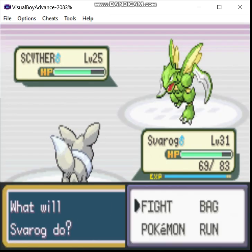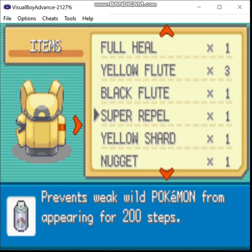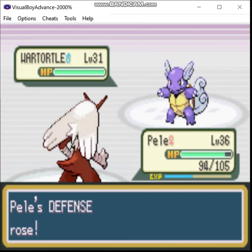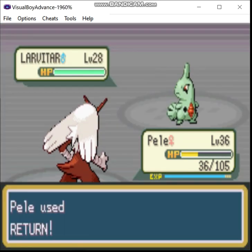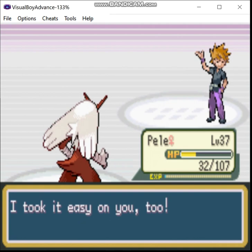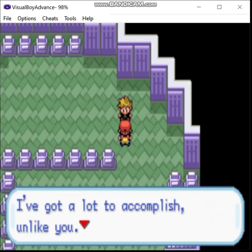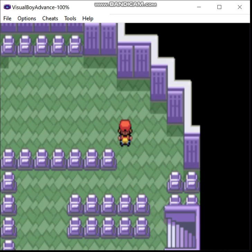Yeah, he put up Reflect. Cheat, son of a bitch. You're actually going to be a bit more of a challenge — not by much, though. I should use Brick Break. I'm a stinker? Yeah, because unlike you, I've actually done things in my life.